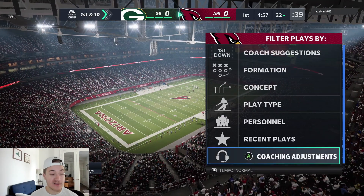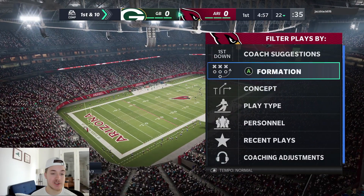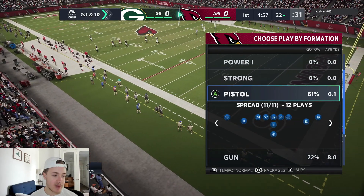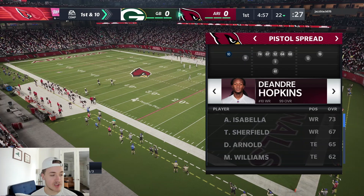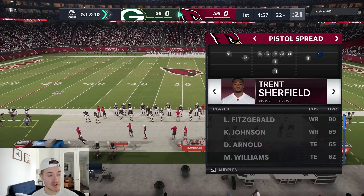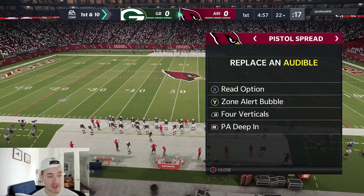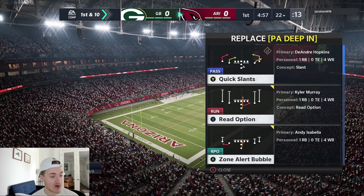Here we are out on the field. The first thing I'm going to do is go on conservative, because it is a heavy run formation especially with the quarterback — you got to go on conservative to prevent fumbles. Spread formation means you can get four wide receivers. I'm going to try and get the most speed on the field with guys like Andy Isabella and Fitzgerald, though I might switch Fitzgerald out for Surefield for more speed.